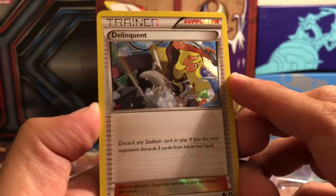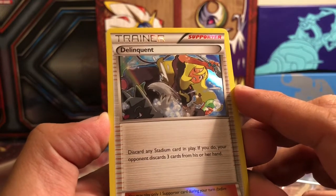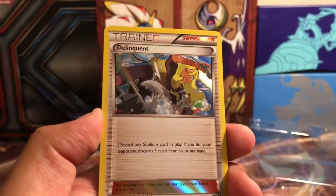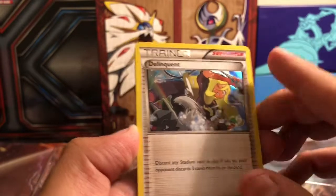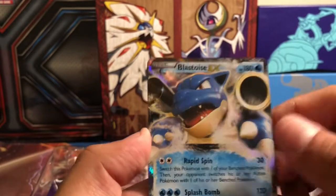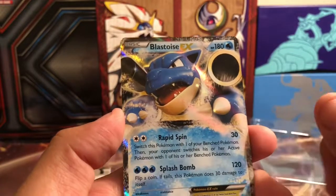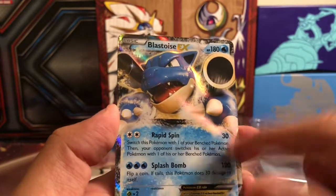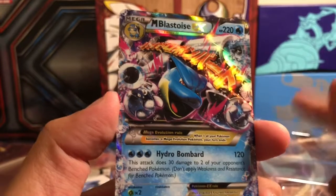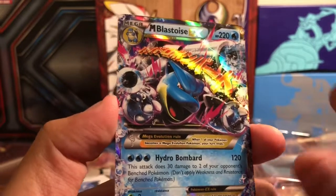Here is the alternate art for Delinquent — she's giving Piplup a bath and Piplup's not being cooperative. Delinquent was pretty sweet: you get to discard the Stadium card, but you're also discarding your opponent's three cards from his or her hand. That was pretty annoying when your opponent pulled that off on you, especially after they used Judge or something like that. Here is the Blastoise EX — probably the most commonly played one. Rapid Spin was not that bad, and if you get the three energies for Splash Bomb, that was pretty decent. And here is the Mega Blastoise EX with Hydro Bombard — that's the one that does 120 to the active and 30 to two of your opponent's bench Pokemon, which was used more often than the other.